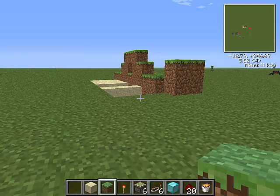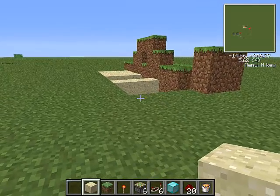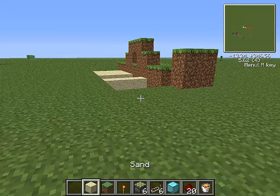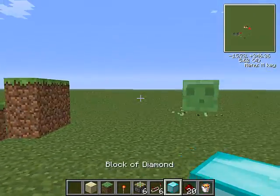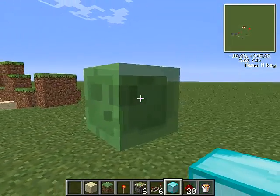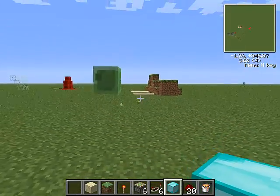You'll also need at least six dirt, grass, or sand — it doesn't matter. Every time the trap goes off you'll need to reload it, which will require another redstone torch and six more sand. You'll also need six redstone repeaters to connect, and one block of diamond, gold, iron — whatever block you think someone would probably like to go mine or steal from you.